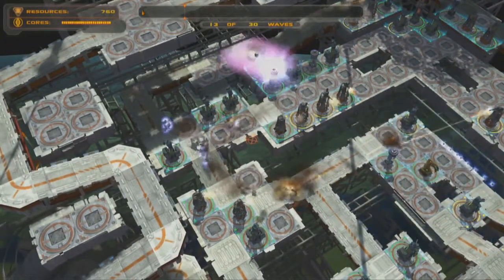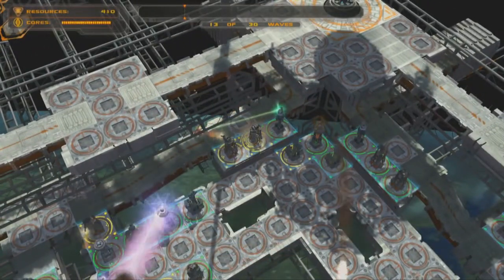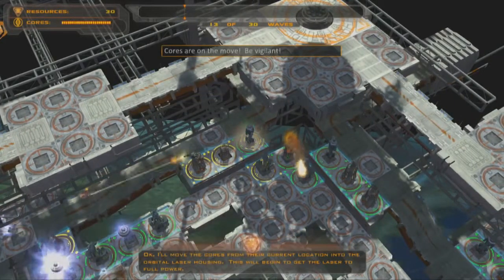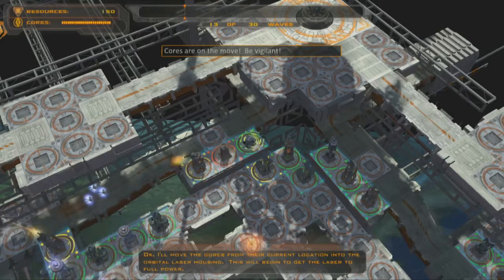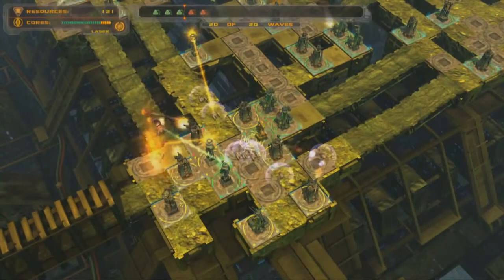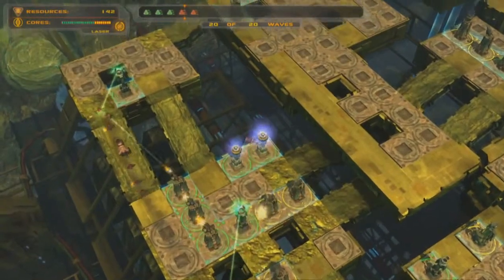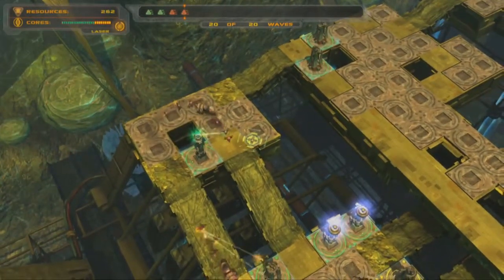Here's an example of a nice challenging level where aliens enter the battlefield from two locations, and the cores even shift from one side of the play field to the other halfway through the game. It's pretty tough and it's easy to make a mistake, which I've done, so I lose this one.